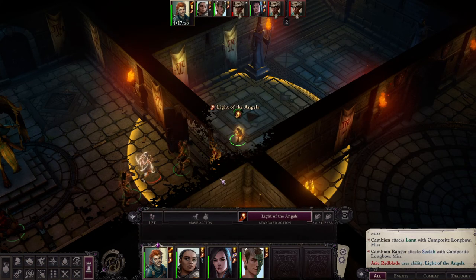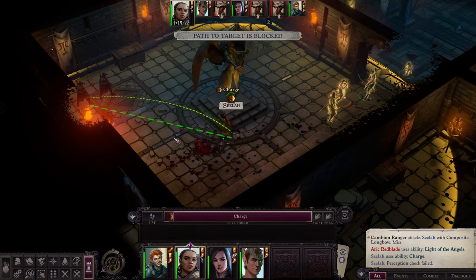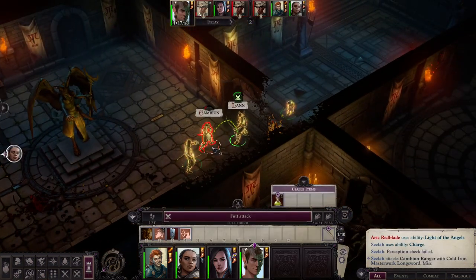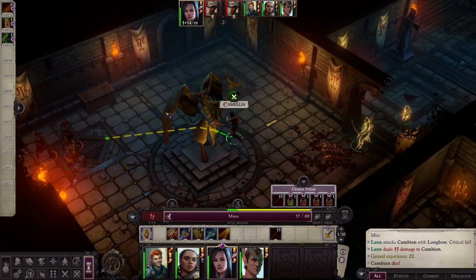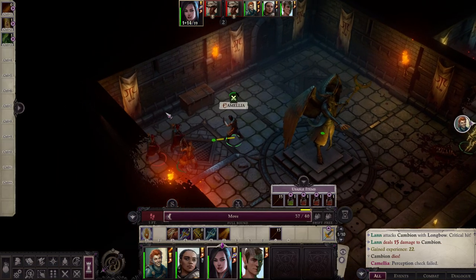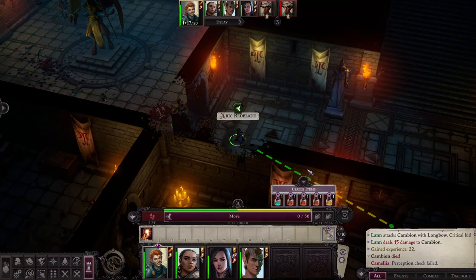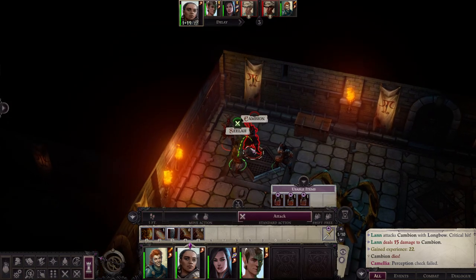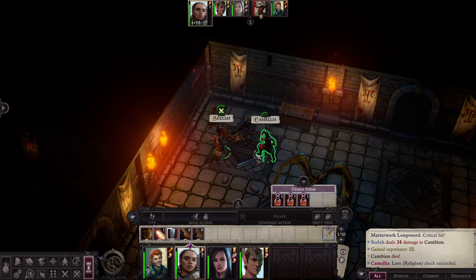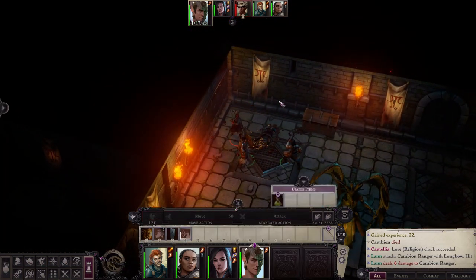Arik gives the Light of the Angel to Lan. Sela charges one Cambion with both attacks — they're blocked. Lan kills the second Cambion — he literally made him explode. Now we focus on the other two enemies at the end of the room. They switch from longbow to melee weapon. I move Arik inside — he loses his turn but will be active next turn. Sela lands a critical attack of 24.